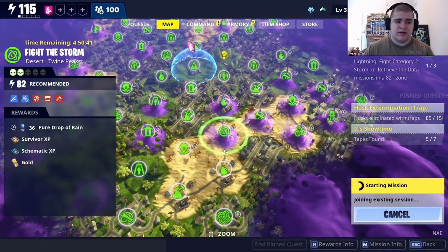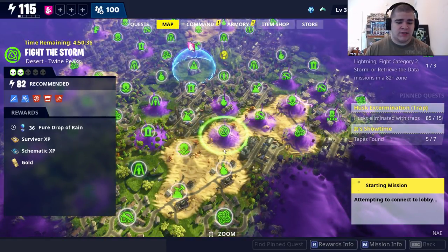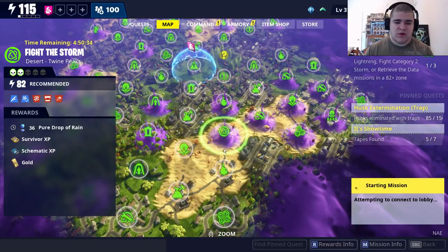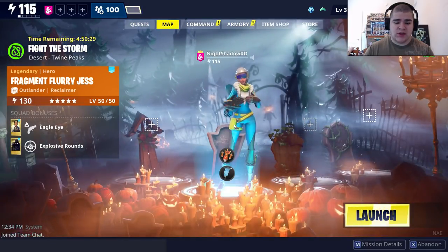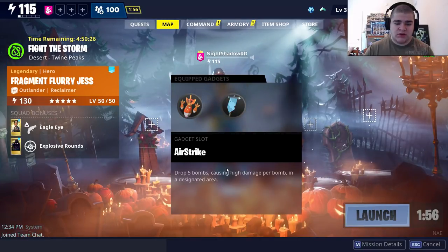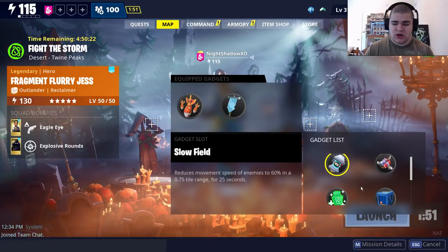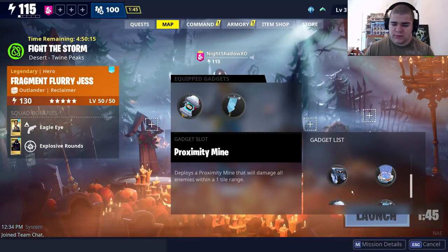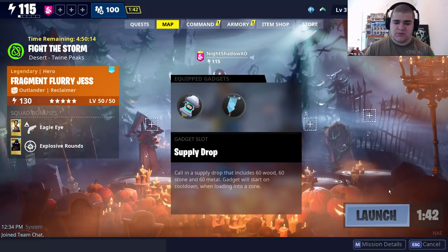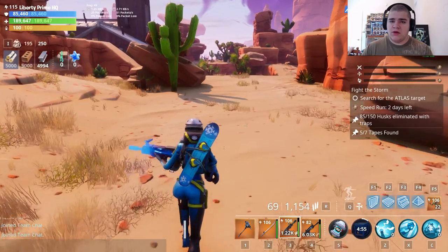For the next gadgets, I'm going to select a Fight the Storm mission at Plankerton, which should be a low-level mission. All you want to do is press Select and then choose your gadgets. I'm going to be showcasing the Slow Field and the Splice Drop to show you how to use these two gadgets.